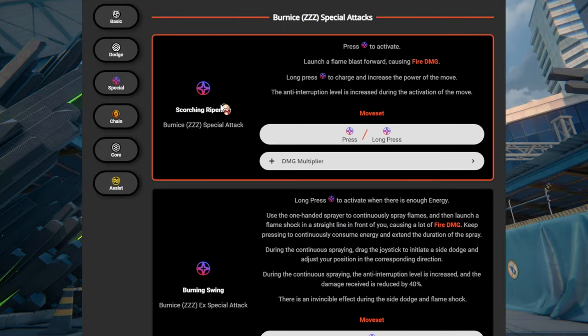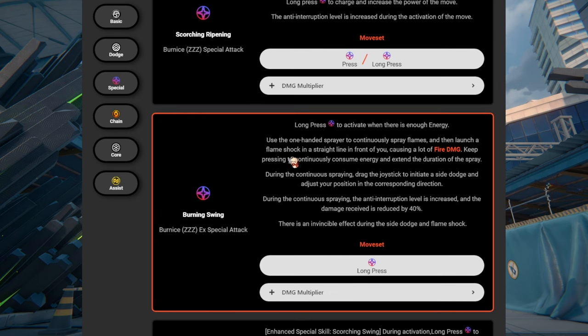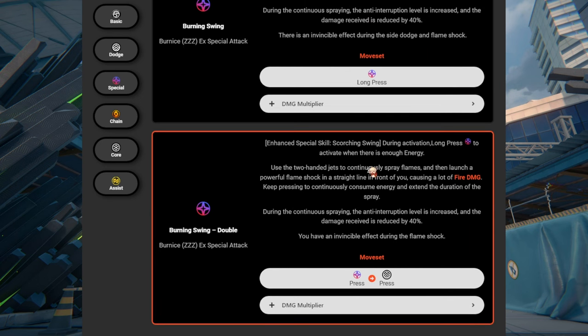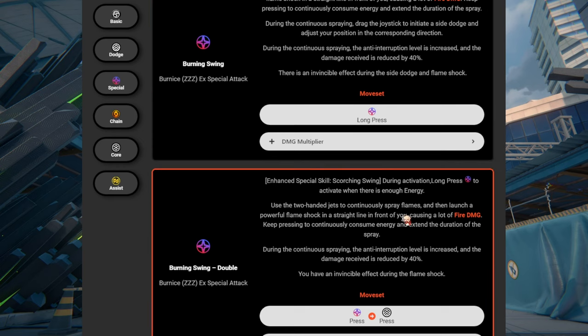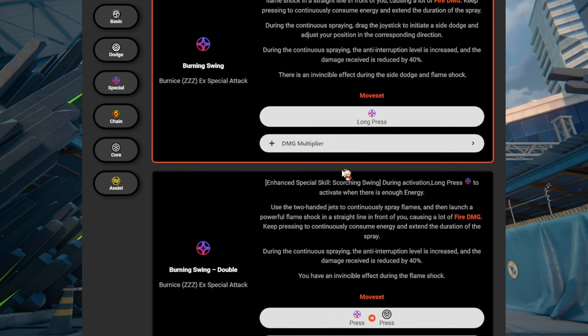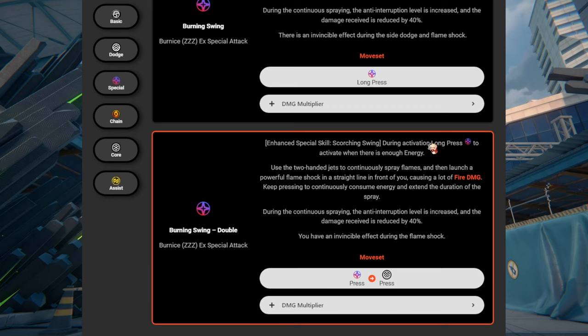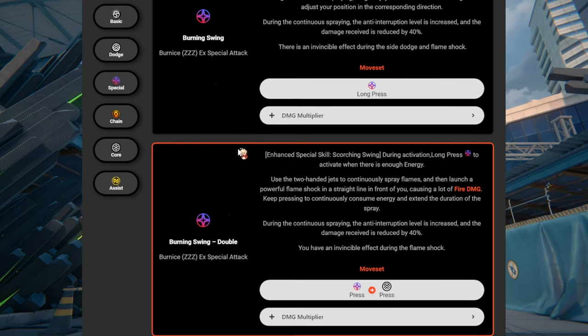Time to talk about her special — this is her main bread and butter. As we saw in the special program, she can do flamethrower. Without EX, she's able to get a lot of anomaly buildup. Her EX does a lot more fire damage, she also gets anti-interruption resistance, and she's able to dodge on her EX, which is really cool. So you have the E and the long press which gives you dodge. Her whole gimmick is to put out flames and burn the enemy to cinders.